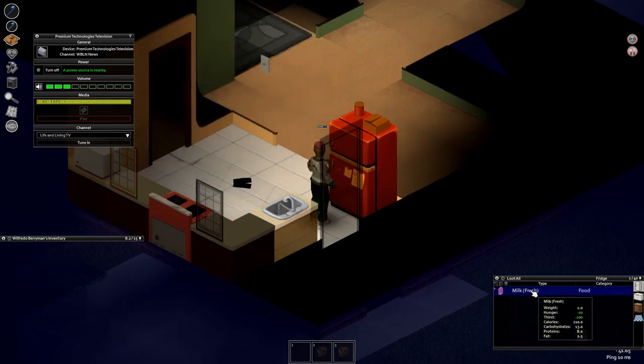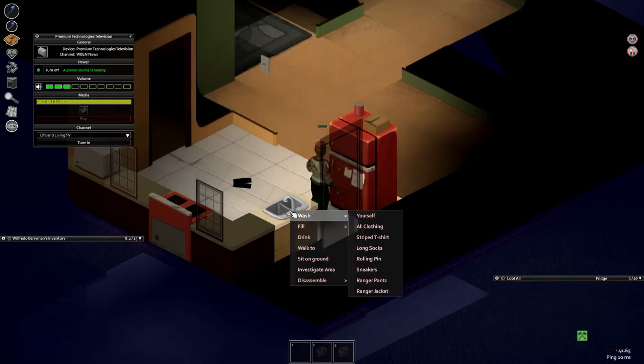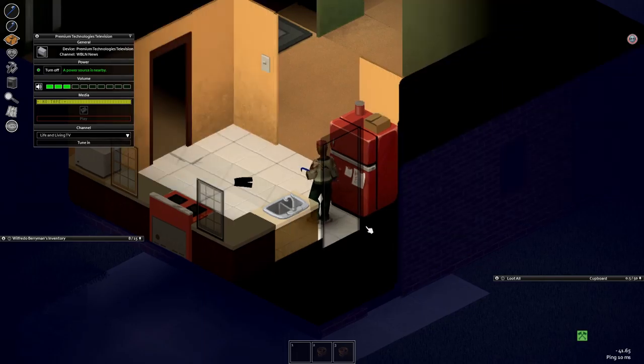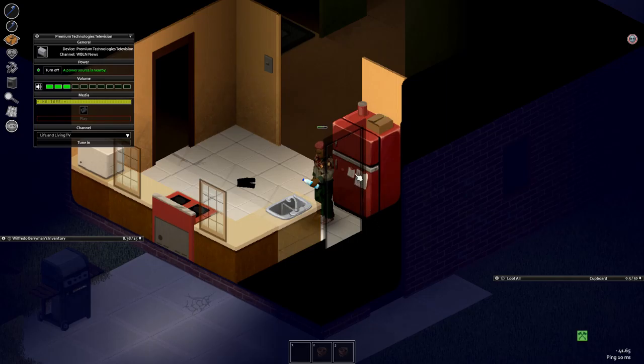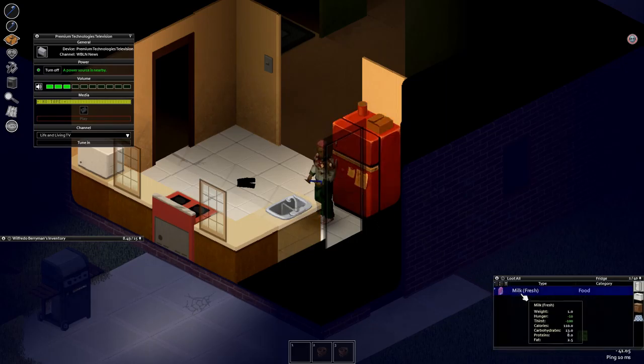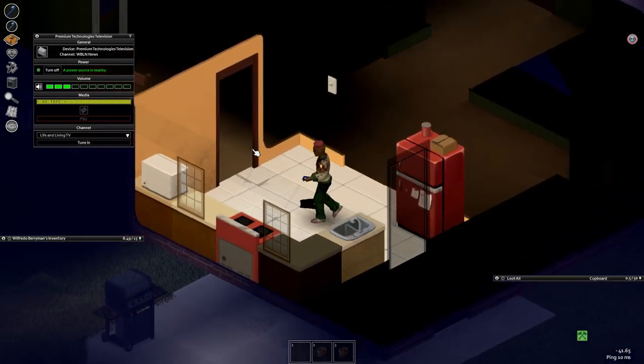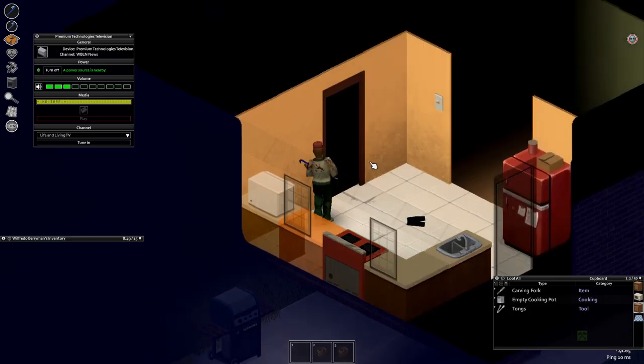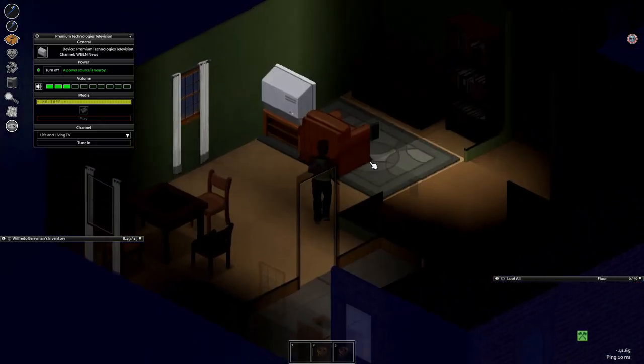We're going to eat some food from the neighbor's fridge and refill our water bottle - it's at 3 out of 10, almost empty. We're also tired, so let's just sleep in the neighbor's bed. It's the apocalypse, you can do what you want - their house is a little bigger than mine anyway.